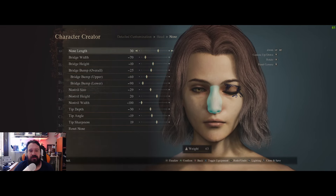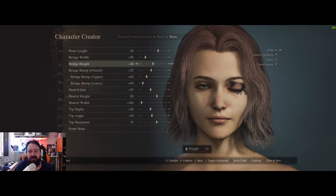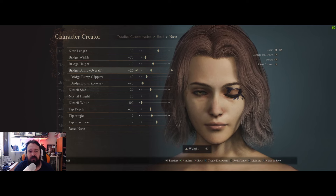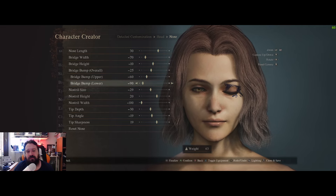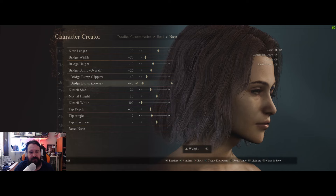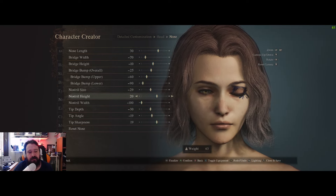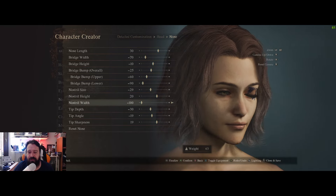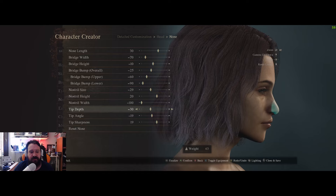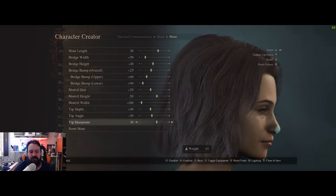On the nose: nose length 30, bridge width minus 70, bridge height minus 10, bridge bump overall minus 25, upper minus 60, lower minus 90. Nostril size minus 29, nostril height 20, nostril width minus 100. Tip: minus 30 depth, angle minus 19, and sharpness 19. Her nose is not that sharp and it's quite small.